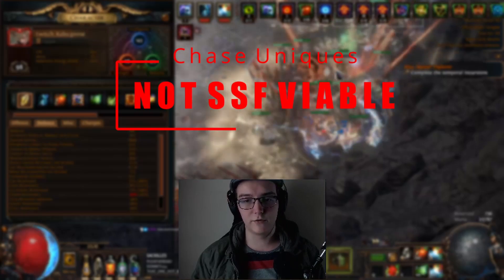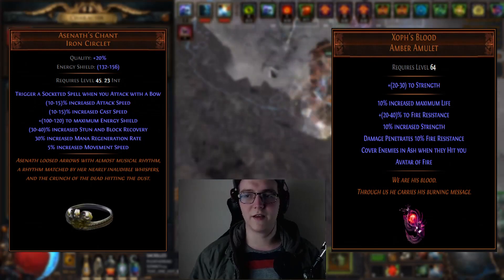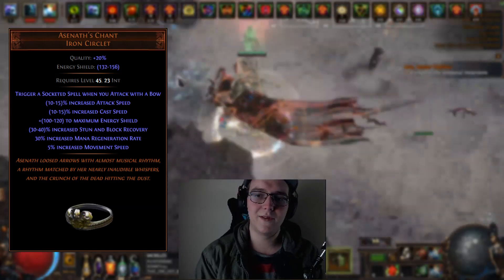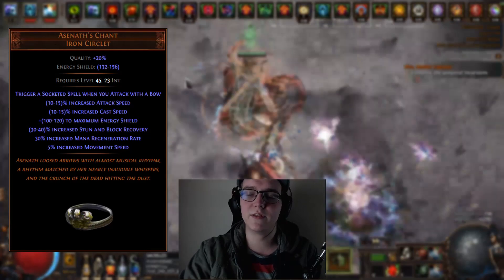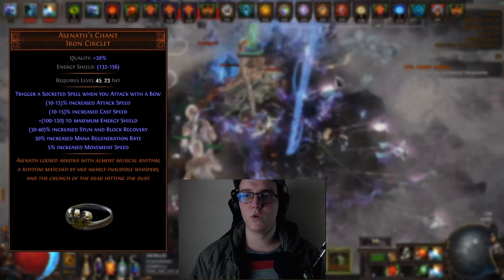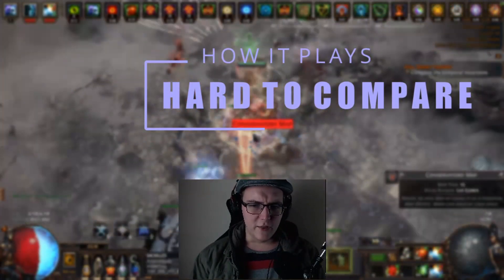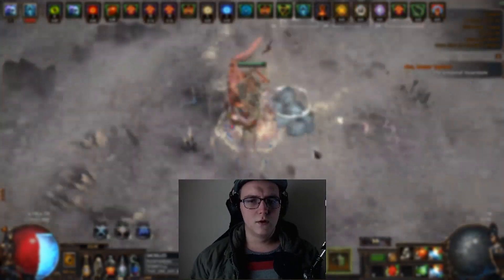As with all evasion and dodge-based builds, it's really hard to scale life on this build. But that usually doesn't matter unless you're doing things where dying is permanent — so it's not a hardcore-friendly build. It's also not solo self-found friendly. Like I said, it requires some chase uniques: Zove's Blood, Azanath's Chant. Azanath's Chant isn't really required but it definitely adds quite a lot of damage and quality of life — it gives you four extra buttons you don't have to press.